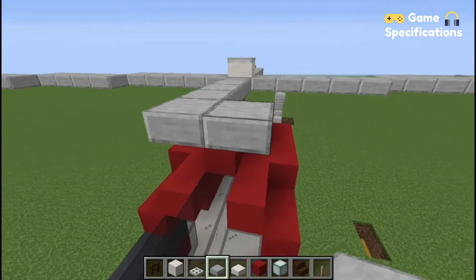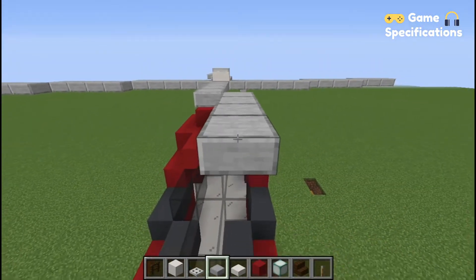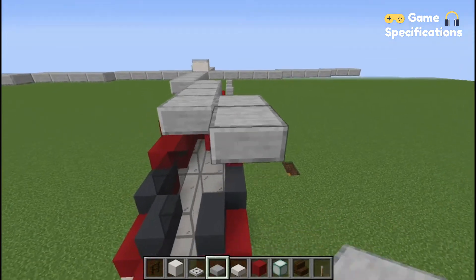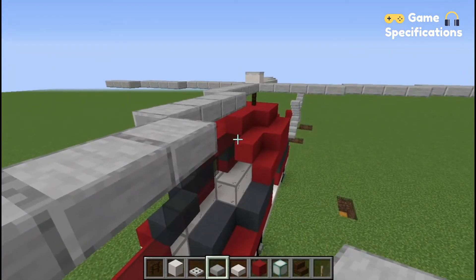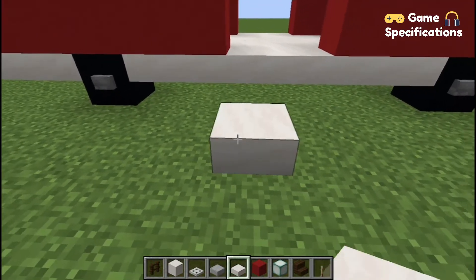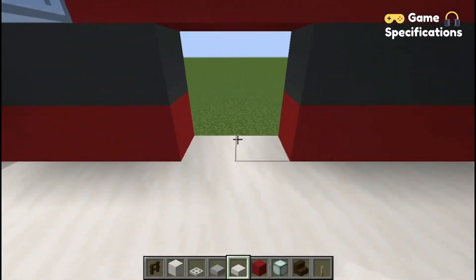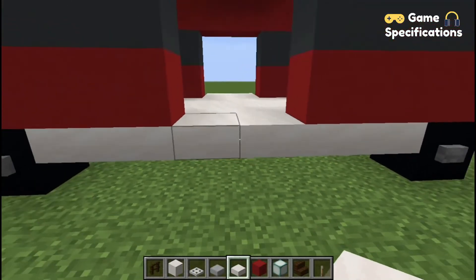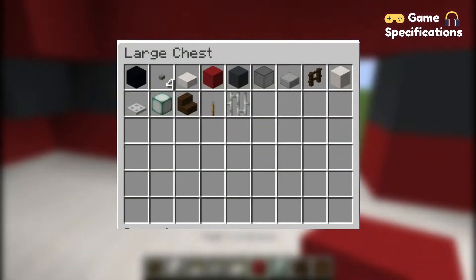In this video I am going to be teaching you how you can make a helicopter in Minecraft, which is actually pretty easy. I am building this on top of grass blocks, but if you want you can also build this on top of your house. Stick to the end because at the end we are going to make a stand for this helicopter. Before we begin, these are all the items you need to build this helicopter.